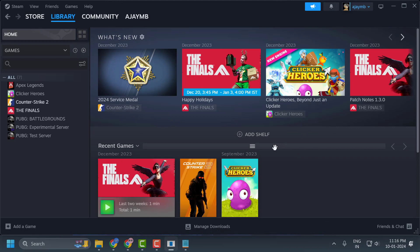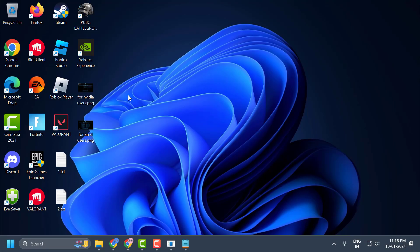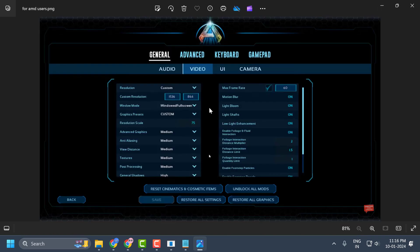If all these methods fail to work, let's move on to the last solution. Open up ARK Survival, press the Escape key, and select Settings. In Settings, select General, then under General select Video.